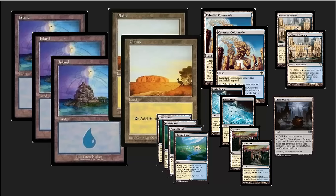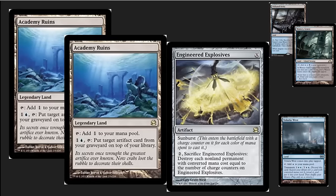Ghost Quarter is in there — very useful for taking out particular targeted lands. You've got a wonderful package of Academy Ruins, Engineered Explosives, Polluted Delta, Watery Grave, and Taliaro West. This is a two color deck with one black source and one black card, which can be cast for white. You're basically going to be using the black with Engineered Explosives to get rid of your opponent's Lillies or other three-cost threats that are being annoying. Taliaro West allows you to search up Engineered Explosives or Ghost Quarter — it acts as a tutor for them.